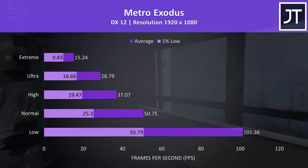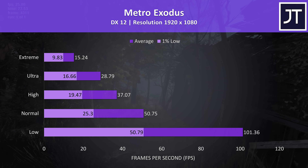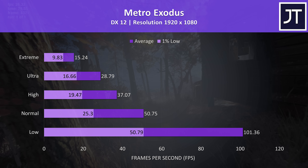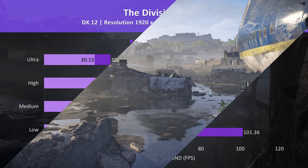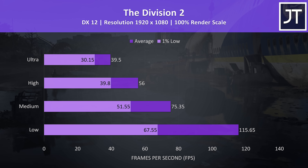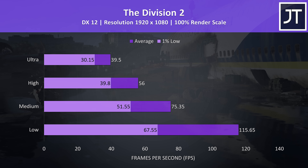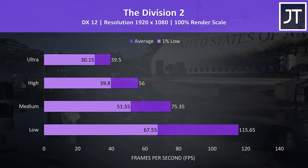Metro Exodus was tested using the built-in benchmark. Most parts of the game perform a fair bit better than this, so don't take these results as a good indication of what to expect throughout the entire game — it's more of a worst case. The Division 2 was also tested with the built-in benchmark. High settings couldn't quite reach 60 FPS, however low was reaching above this even for the 1% low, with averages surpassing 100 FPS.